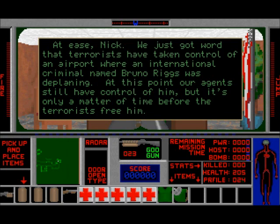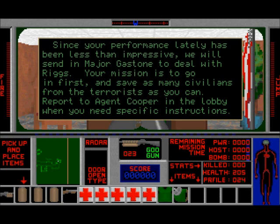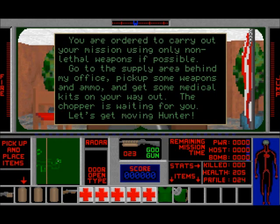We just got word that terrorists have taken control of an airport where an international criminal named Bruno Riggs was deplaning. At this point our agents still have control of him, but it's only a matter of time before the terrorists free him. Since your performance lately has been less than impressive — thanks, that makes me want to do a great job. We will send in Major Gaston to deal with Riggs. Your mission is to go in first and save as many civilians from the terrorists as you can. Report to Agent Cooper in the lobby when you need specific instructions. You are ordered to carry out your mission using only non-lethal weapons if possible. Go to the supply area behind my office, pick up some weapons and ammo, and get some medical kits on your way out. The chopper's waiting for you. Let's get moving, Hunter.